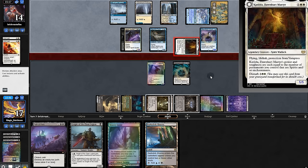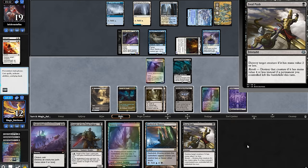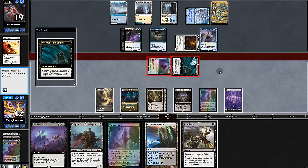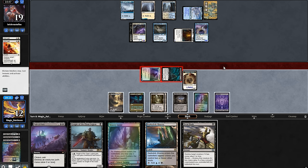Now we've got to deal with Katilda, Mosley, and Wanderer — swing for five, can't block. Fatal Push. But the problem is Katilda's backside which gives creatures Katilda's abilities. We gotta take a bigger risk here — swing with both, please block. They don't block — that puts us in a really bad spot.